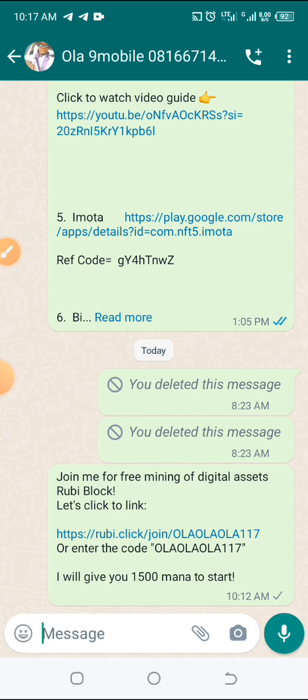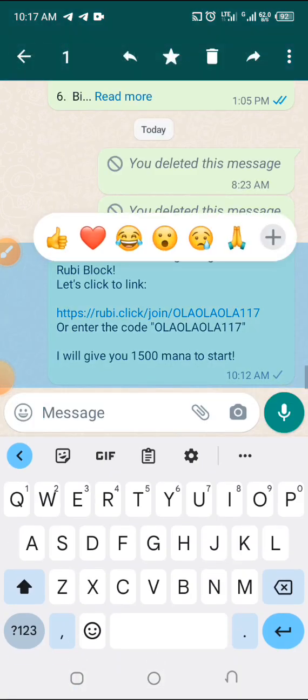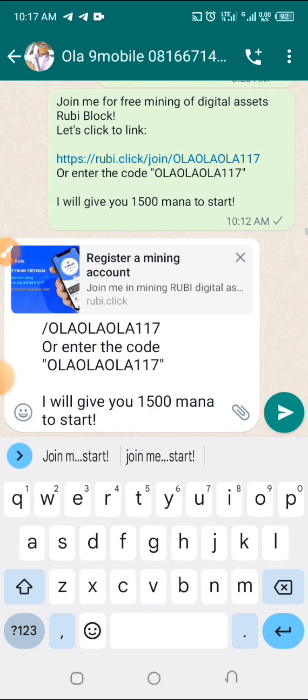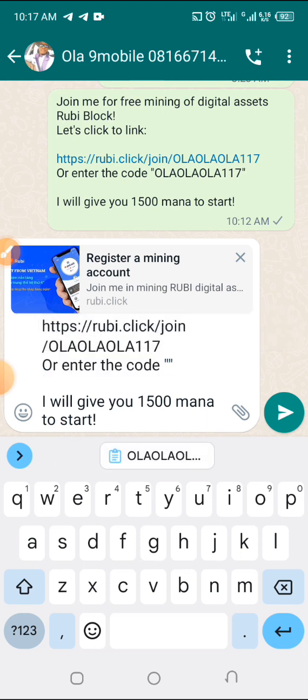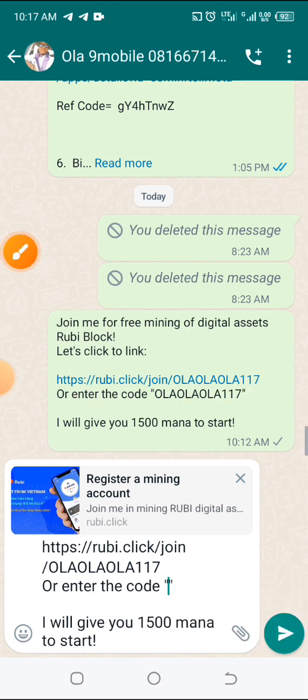Copy and go to where you have the referral link, then copy out the referral code. You can see where it says 'enter the code' — you can either type the code out or just click on the link itself. Copy the whole message, paste it on your clipboard, highlight only the code, and cut it out. That's all — or you can copy it out any way you prefer. Having done that, click on the referral link itself.